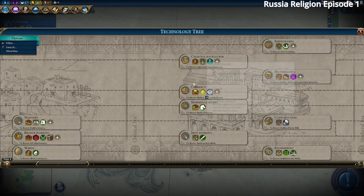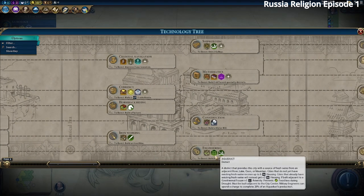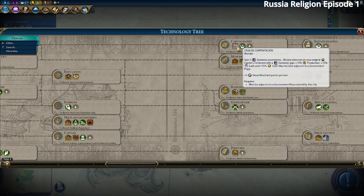We want Currency and may want Harbors if we have coastal cities. Mathematics could be good so we can build a Diplomatic Quarter. Most importantly, we want Cartography so our missionaries and apostles can cross the ocean. We're on a Pangea map with six players, but if we're at the edge we'll need missionaries and apostles to swim. We can also build the Casse wonder for Great Merchant points and governor promotions.